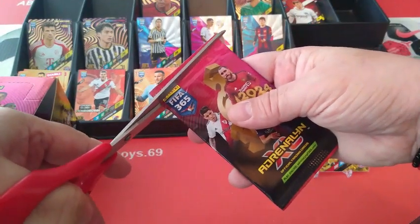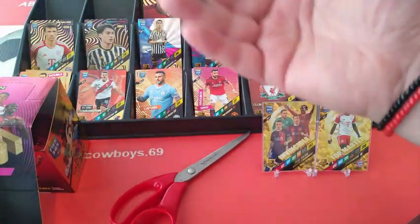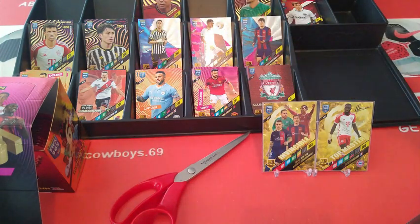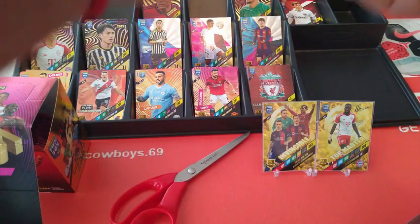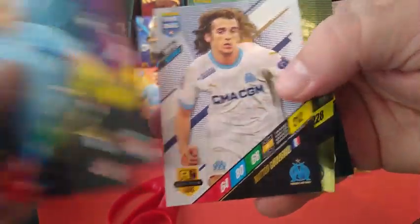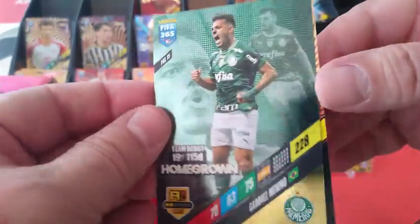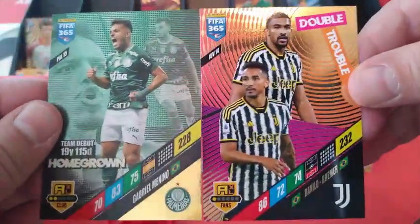Always good to see different teams in the collection — makes it more interesting. Lazio. Lazio — Morata, Tiago, Guendouzi. Homegrown Palmeiras Mineiro. And Double Trouble — Bremer and Danilo, defense for Juve.